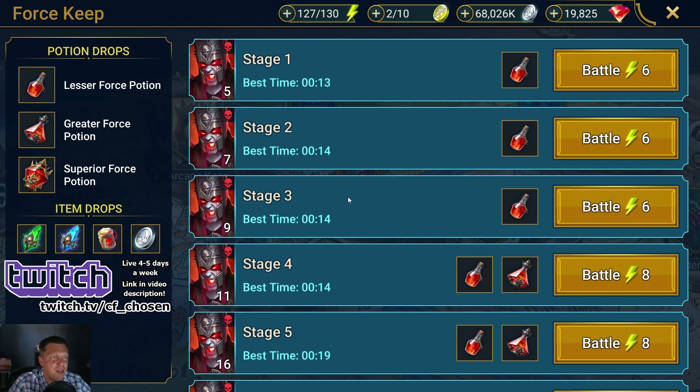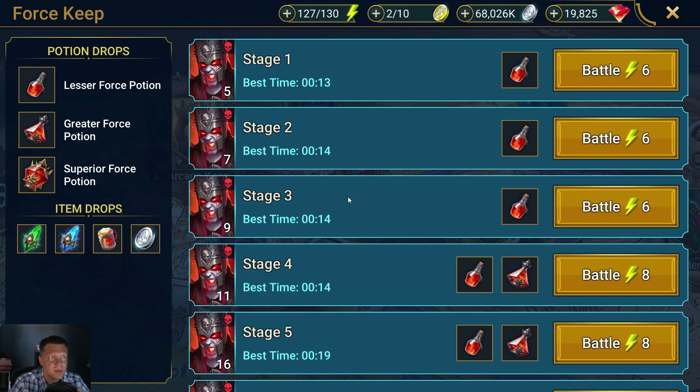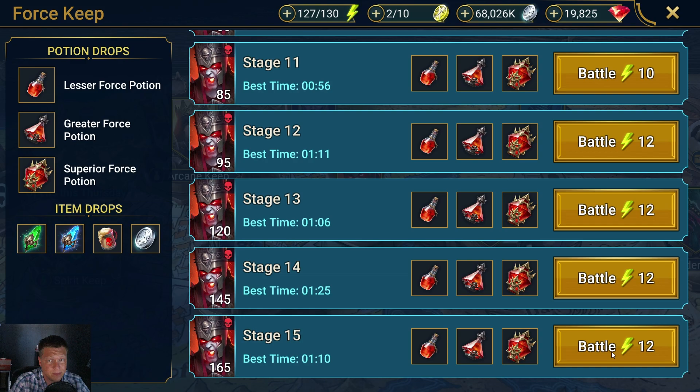This one has been requested pretty often, and I think one of the reasons is this Keep is always Force Affinity. Most players are going to be strongest in Magic Affinity, which means that this dungeon is going to counter most players' strongest Affinity, which can make it tough to get to the last level where you're kind of farming the endgame.